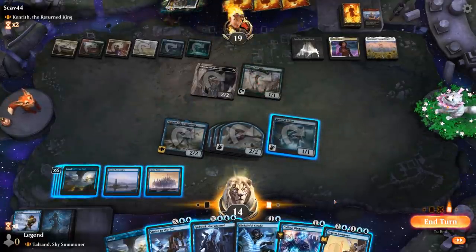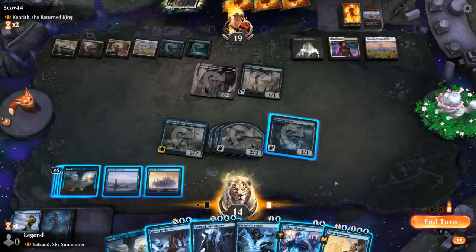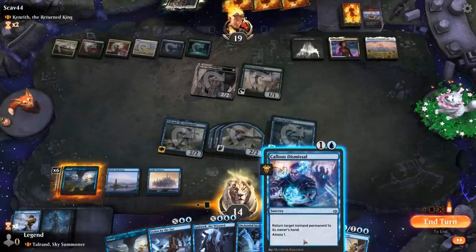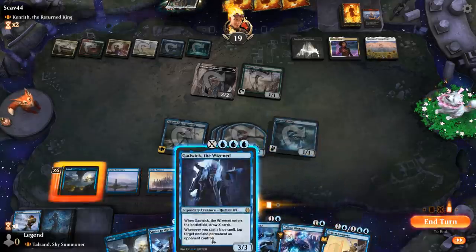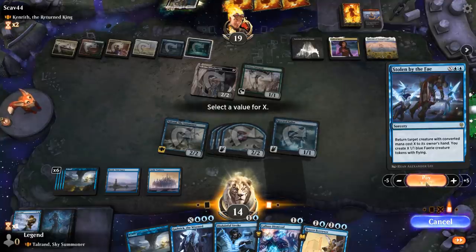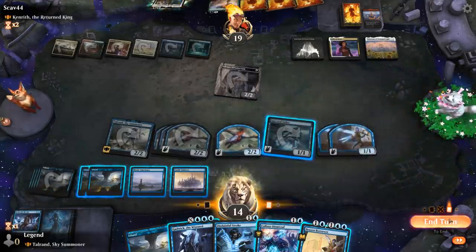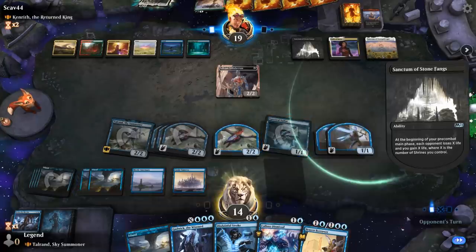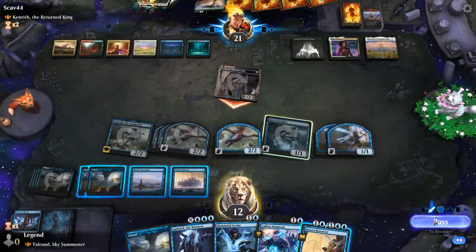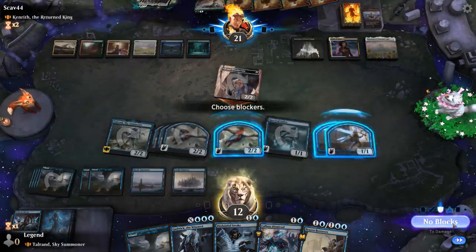I can potentially bounce and play the Borrower end of turn, or look into playing Gadwick for 3 and still keep up Disdainful Stroke, maybe for next turn at X equals 4. Let's use Stolen by the Fae on the Karyatid to deny a bit of mana, then pass with Sailor available as well as Stroke and a Brazen Borrower. This feels like there might be a Sweeper incoming, but I don't really want to trade. I'll take 2.